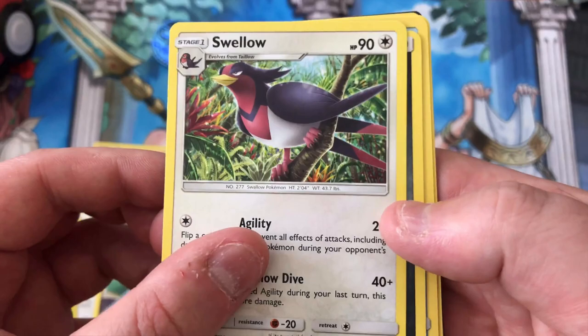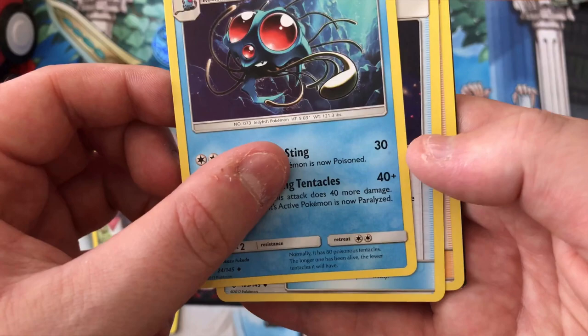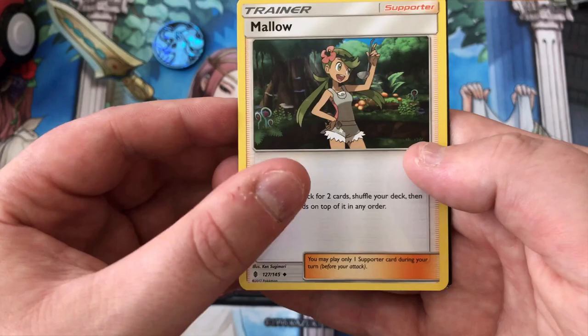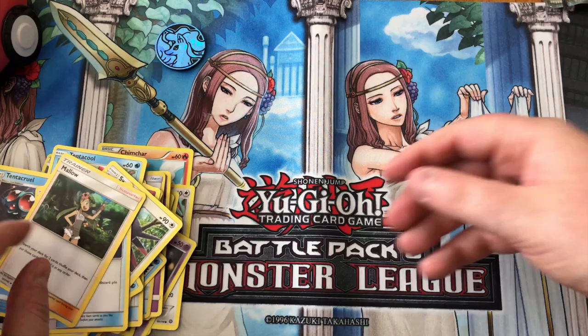Swellow - okay, I know Taillow, Swellow's cool. He's just chilling on the branch. We got a metal energy. Tentacruel - I do like Tentacruel, that's cool. Energy Recycler. Meowth - what up? Sun and Moon Guardians Rising.